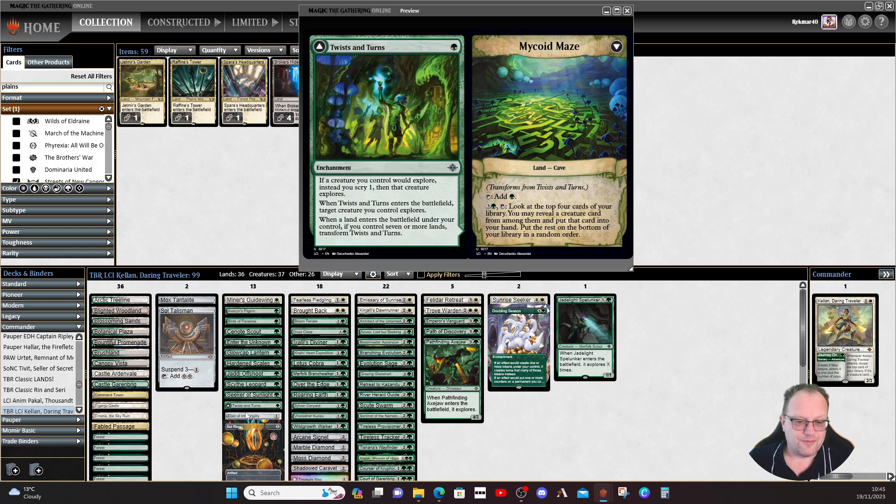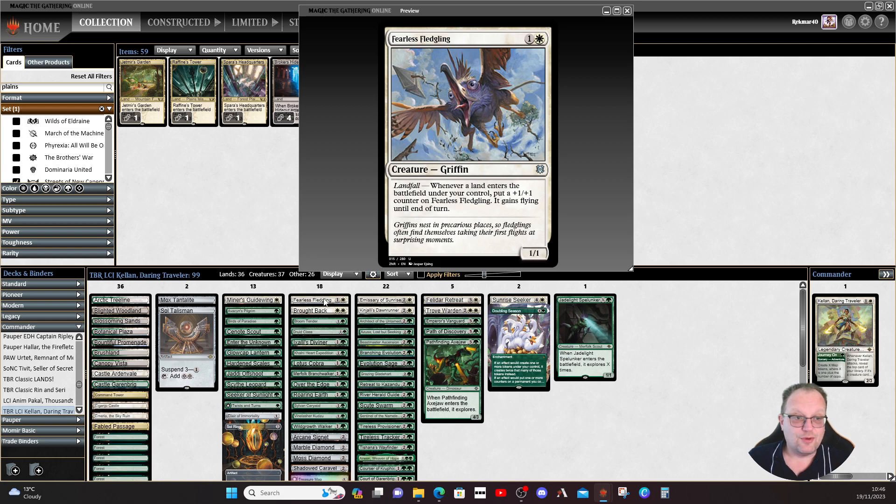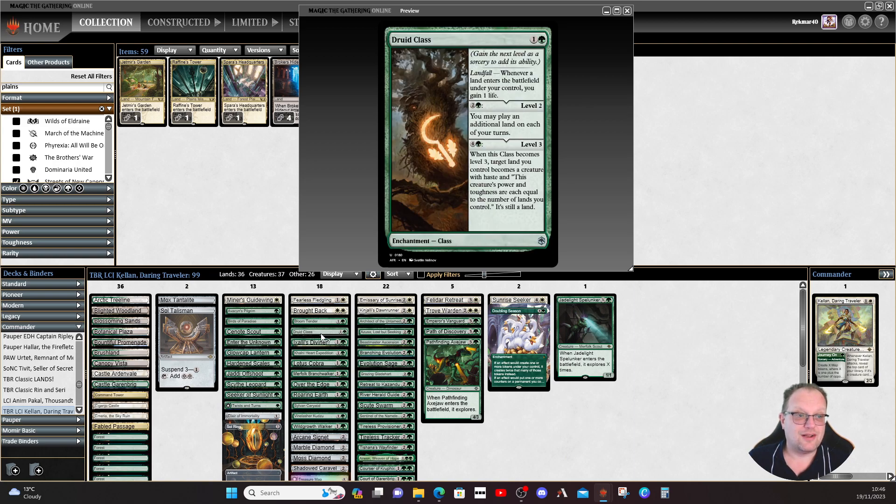Elective Immortality is just here to make sure we can shuffle everything back in when it gets killed. Fearless Fledgling for a little more landfall — put a plus one/plus one counter on it and it gains flying. We do proliferate and like plus one/plus one counters so it fits. Brought Back lets you choose up to two target permanent cards in your graveyard and return them to the battlefield — always worth leaving up two white mana when you're worried about a wrath effect. Bloom Tender gives more ramp, and Druid Class lets us play an additional land and gains some life from landfall.